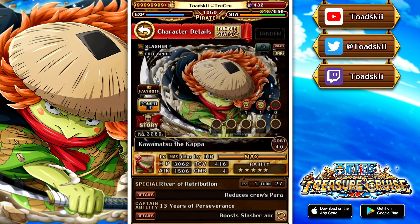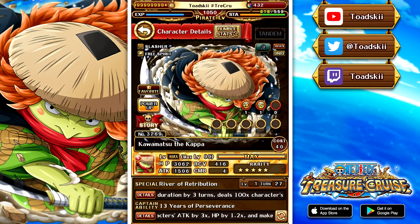I do not have mine maxed just yet - I should have him maxed sometime today. Kawamatsu is a strength free spirit slasher with a captain effect of boosting those two types by three times, with a 1.2 health boost and recovery in tandem are beneficial to those classes as well. Not an amazing captain ability.